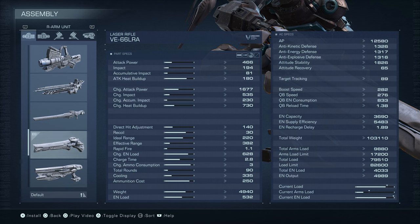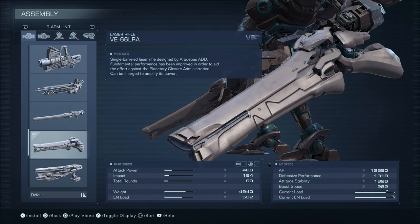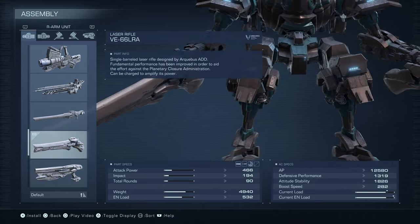Shooting it without charging it — I think that is the best way to go. The ideal range is 220, so it's a medium-range weapon, but the effective range goes all the way up to 382. Not bad. Overall this thing is a monstrosity; it does a ton of damage if you just keep blasting people with it.